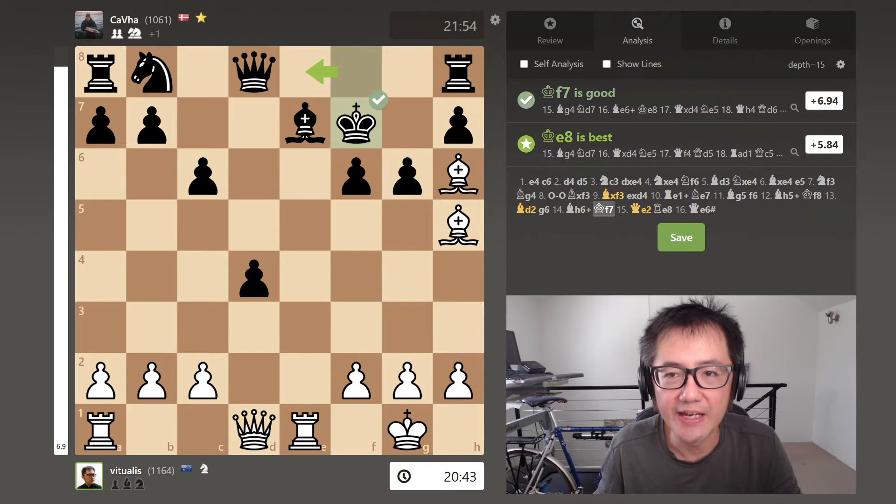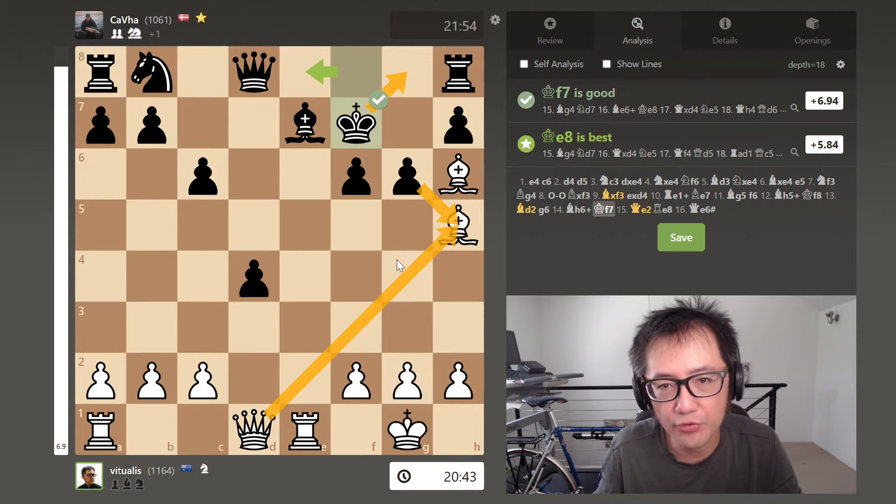King moves to f7, being forced around their little home while surrounding pieces are not able to provide much defense. I was actually potentially fine with a capture there, as I thought my queen could take that position, forcing the king onto the g8 square, with some possibility of a mating attack or at least causing quite a lot of problems.